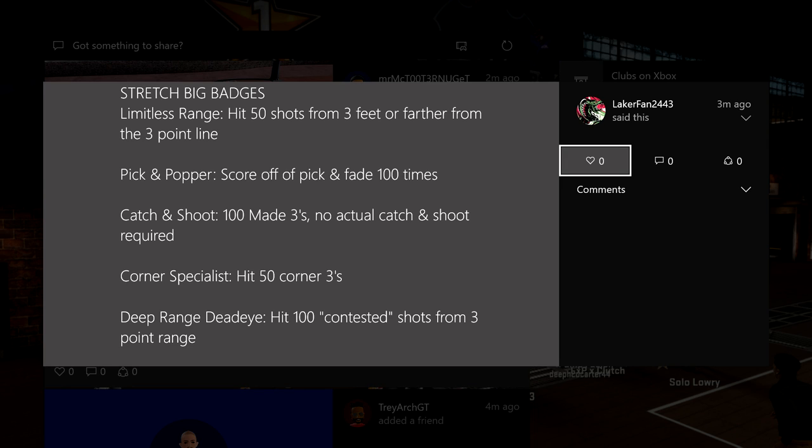Deep range dead eye is a harder one, but you can interchange that with corner specialist and catch and shoot. Pick and popper is the harder one that you're gonna have to grind for individually — it requires scoring off pick and fade 100 times. If you use the orange juice with Justice, it makes that much easier. If you don't have Justice, just hold B, call for the ball, and shoot, but the orange juice definitely helps.